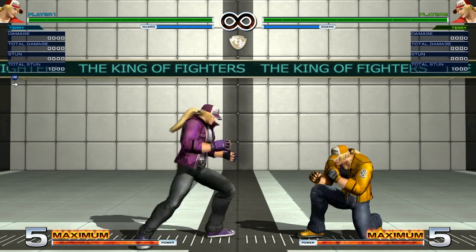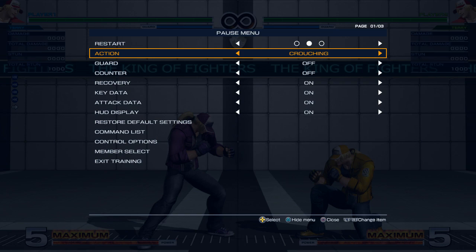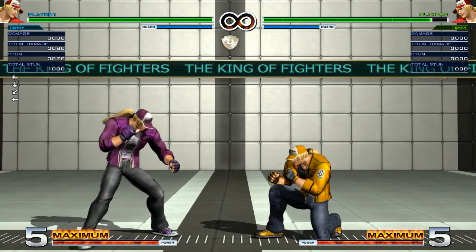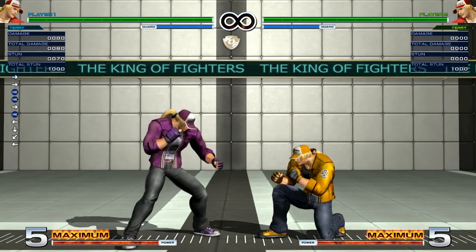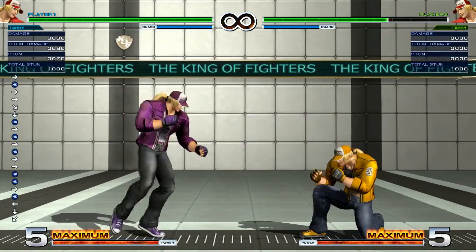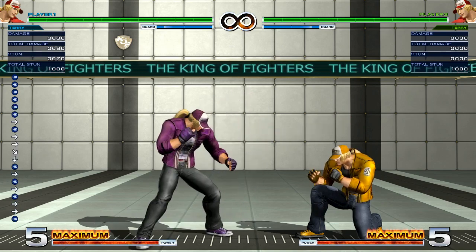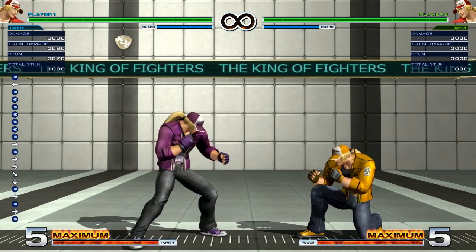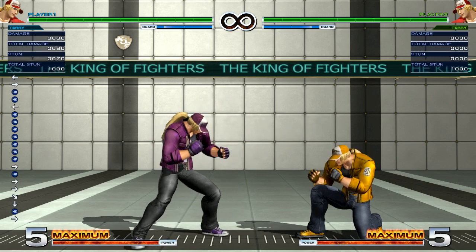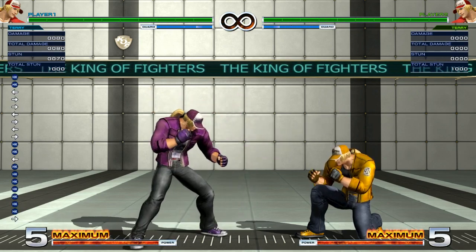Another thing about far D is that it semi-whiffs on crouching characters. So if the opponent is standing, far D is going to connect. But from farther away on a crouching character, it's just going to whiff. If you're close enough it will still hit, but if they're a little bit too far it's going to whiff. On the bright side, because Terry is so far out, they're not going to be able to whiff punish you — unless their crouching C or D is really good — so for the most part it's going to be safe even on a whiff.